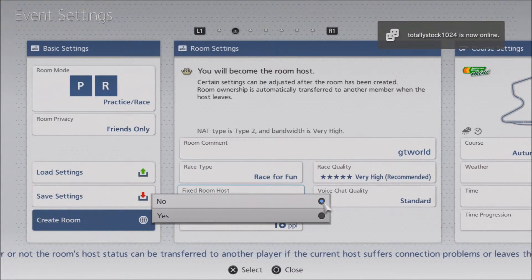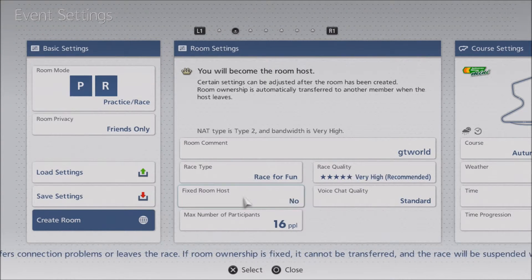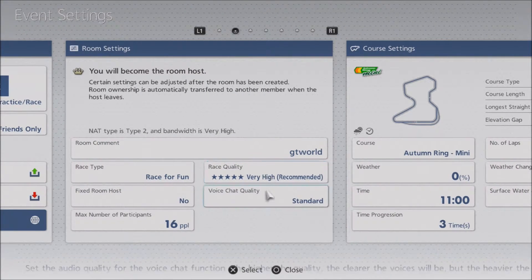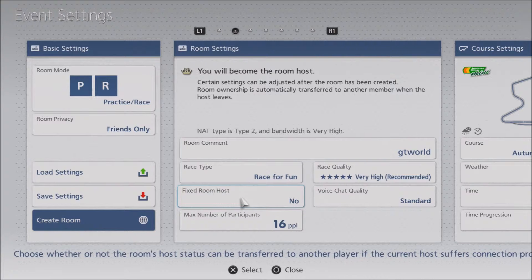Fixed room host. If I lose my connection and I have it on yes, it's a fixed room — once I leave, the room is dead. So I put it on no in case I leave, have a heart attack, get hit by a wayward tram — the room stays open. Anytime you do this, look down at the bottom. Scrolling across is the typical GT6 help: 'Higher the quality, the clearer the voices will be, but the heavier load on your connection.' So everything I've said is there at the bottom.